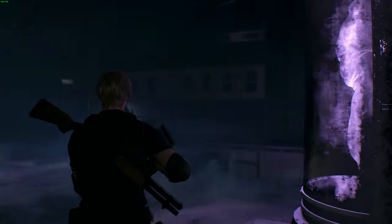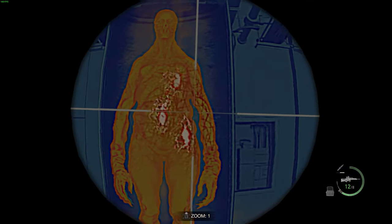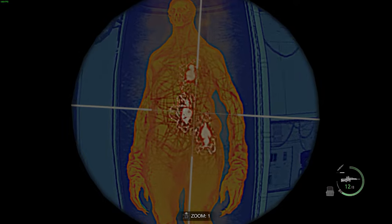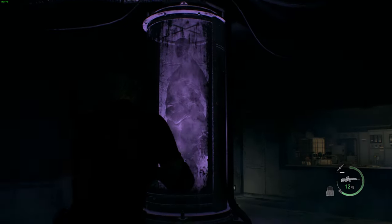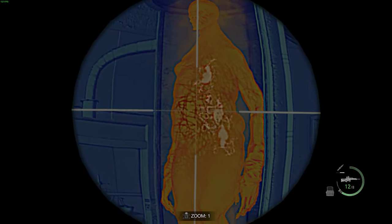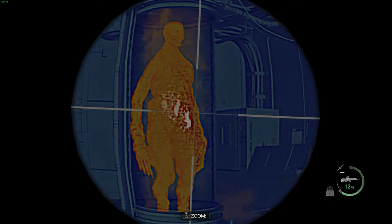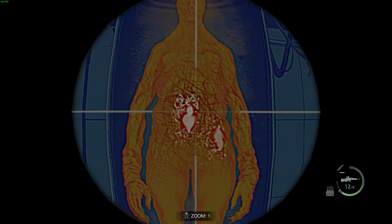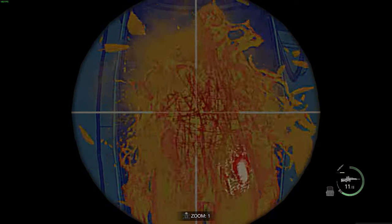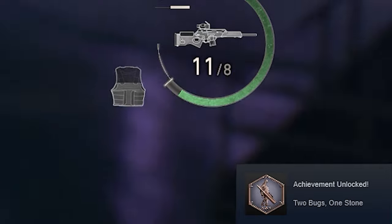Once you've equipped it and you've got your stingray, you can aim down sights and see the parasites inside the bodies of these regenerative enemies. All you need to do is line up two of the parasites and shoot them with one bullet. You have four chances to do this, although when you shoot them they come out of the tubes and will start attacking you. Look for whichever one lines up the best — as you can see this one lines up perfectly, so I shoot it and get the achievement.